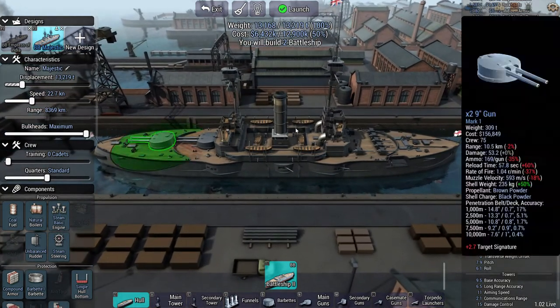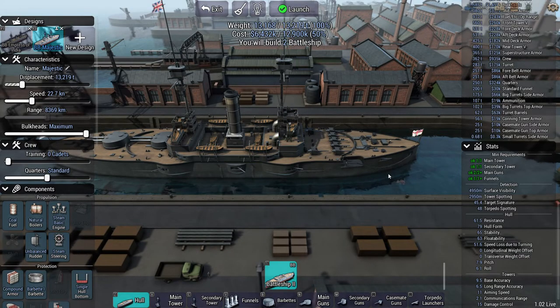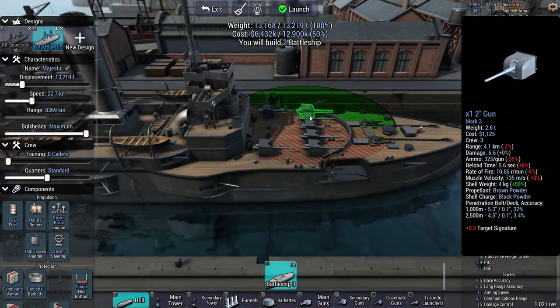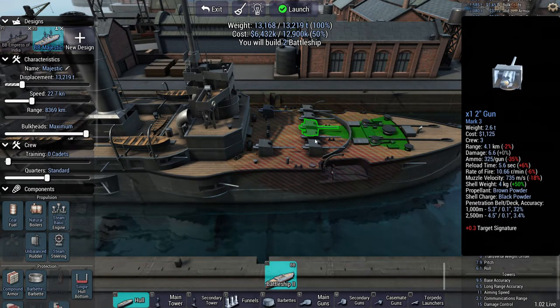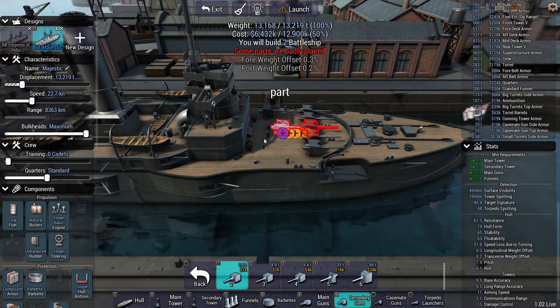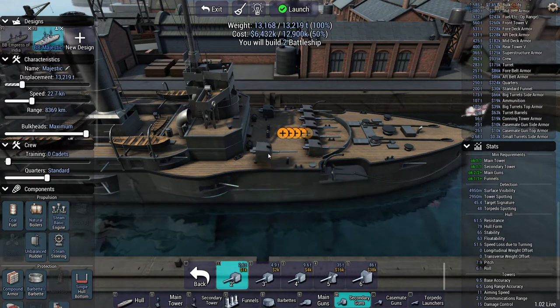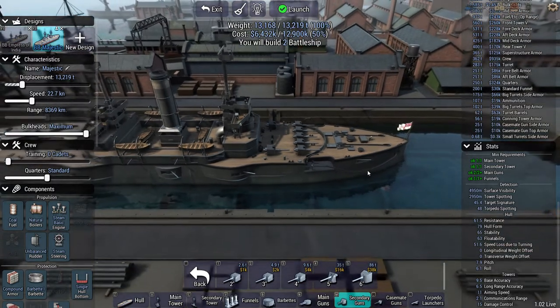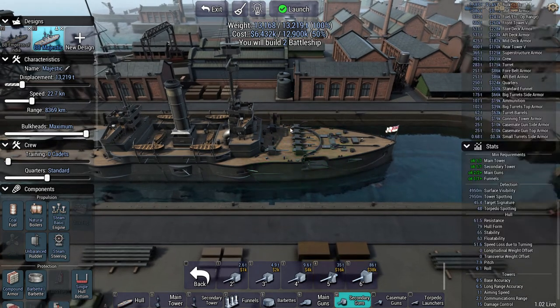I've built the ship out rather strangely so I've been able to get two battleships instead of one. I've got secondary guns in strange places — in case you didn't know, if you want to place something where it doesn't look like it normally can go, hold down the Control key and you can place things pretty much wherever you want. Hopefully that will help you make some more unique designs.